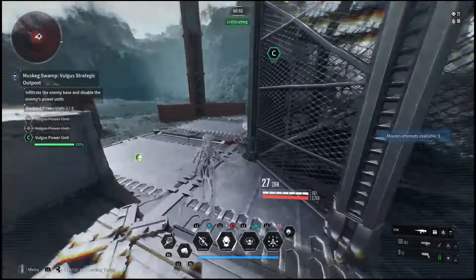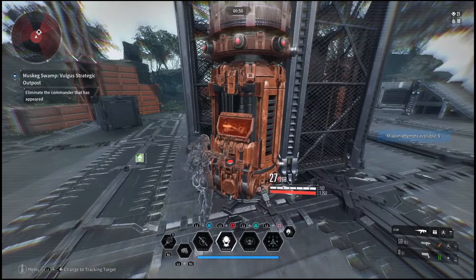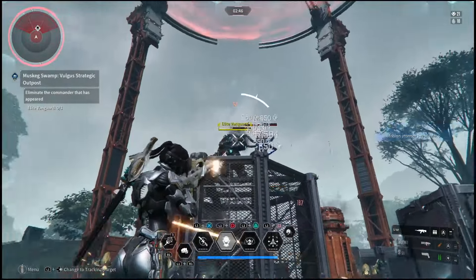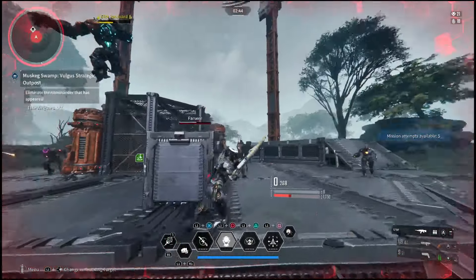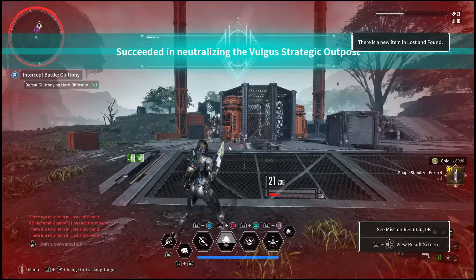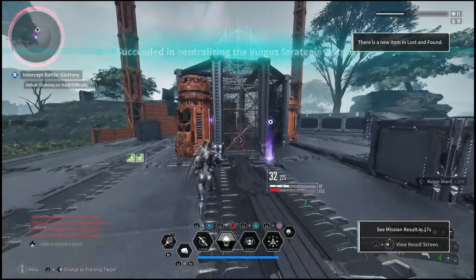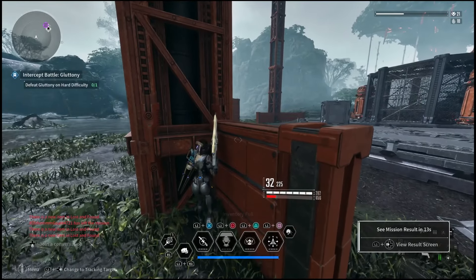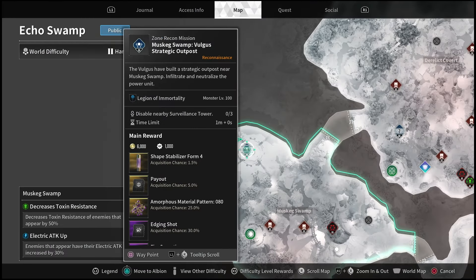You can still unlock her without Sharon, but it will take a little bit longer just because you have to go into those void intercept battles. With Sharon, keep in mind the amorphous material that you're after is not guaranteed — it has a pretty high drop rate, and these missions only take about a minute to reset. So you just have to run it again and again until eventually you see the amorphous material pop up. They have added new amorphous material with the AA pattern at the end, and that's the one you're actually going to be looking for.